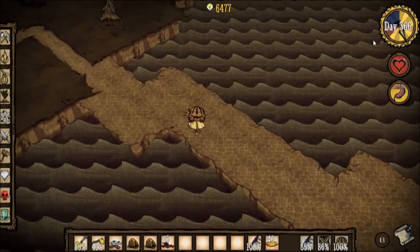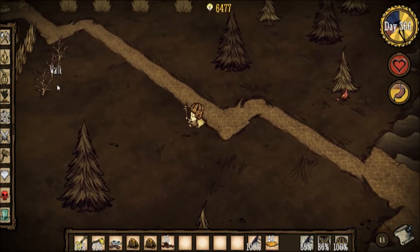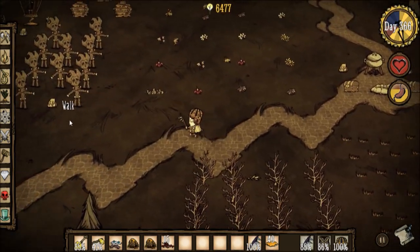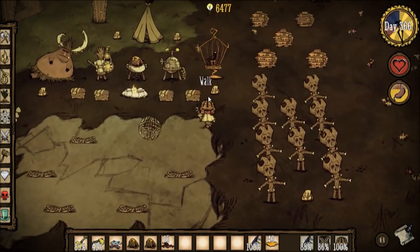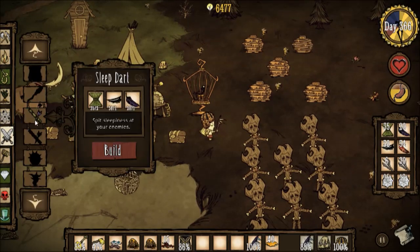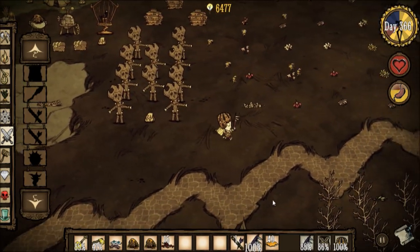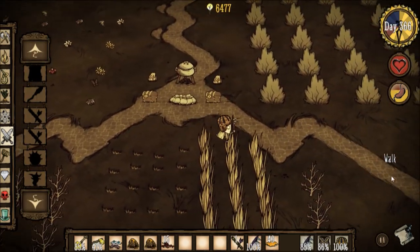By the way, I'm on day 366 right now and the firehound and hound attacks are just getting insane — they come in groups of 10 or so and just surround you. That's the reason why I'm making more wooden effigies, because I see myself using more and more of them. I can make a sleep dart now. I should make more of these sleep darts — I'll go make more after I kill this turkey. This annoying beast has been escaping me the entire day.